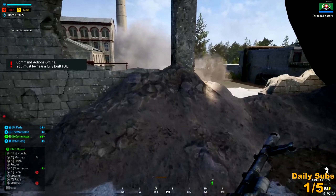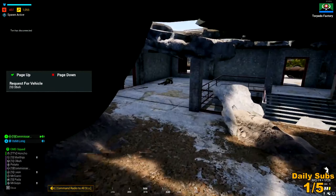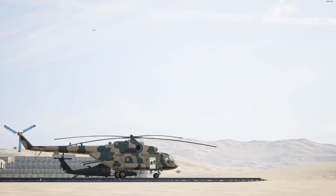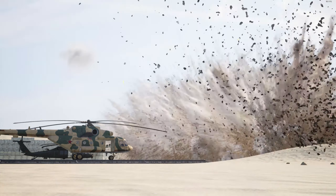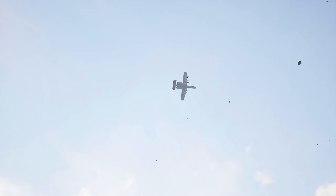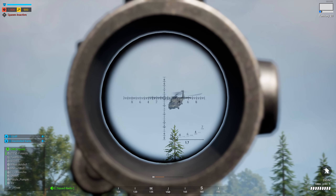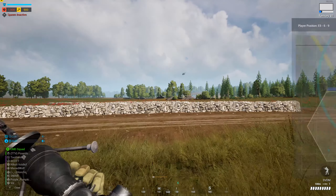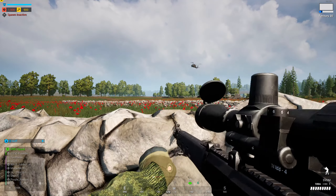So now the problems have been pointed out, what can be done to make it better? Let's start with the airstrikes first. If OWI wants to keep the A-10's gun run as a narrow channel of destruction, then it needs to inflict more damage down that narrow channel. As it stands, most of the time it doesn't do enough damage to take out a single tank. Of the times I've seen it called over multiple vehicles, all the damage either gets absorbed by one vehicle whilst the other escapes completely unscathed, or it doesn't do enough to destroy either of them.